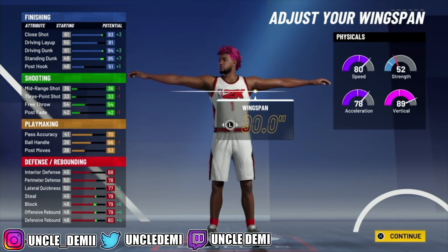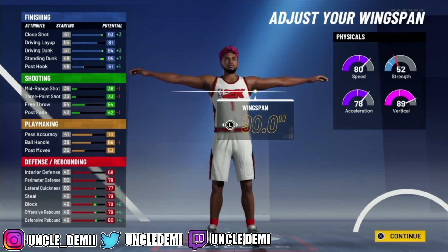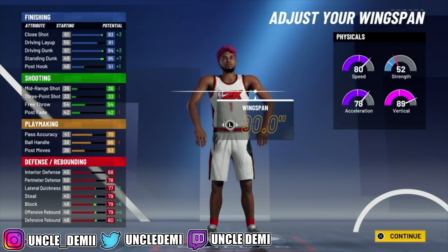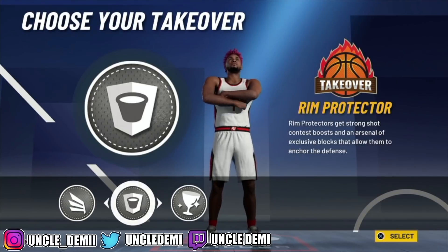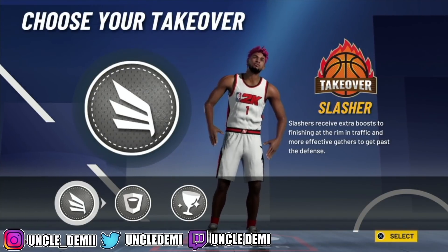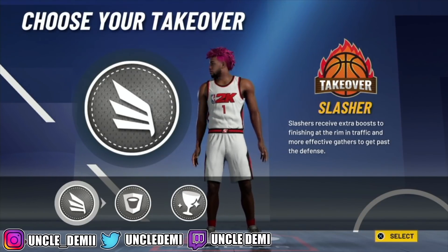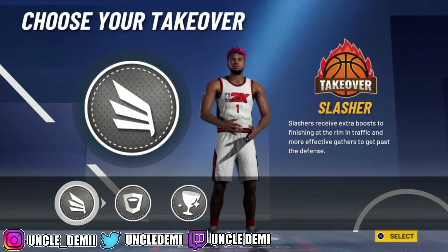You have 24 finishing badge upgrades to work with, which is ridiculous. You also get 6 playmaking with a 74 pass accuracy and 70 ball handle — you can use that for quick first step or unpluckable. On the defensive side, you get an 84 defensive rebound, 83 offensive rebound, 83 block, 83 steal, 81 lateral quickness, 82 perimeter defense, and 72 interior defense. For takeover, I always go slasher over glass cleaner because slasher gives plus 10 to speed — making my 88 speed a 98 — plus strength and vert go up by 10, giving me a 107 vert. Glass cleaner helps you worm and box out better with plus 10 rebound vert, but slasher benefits more categories.